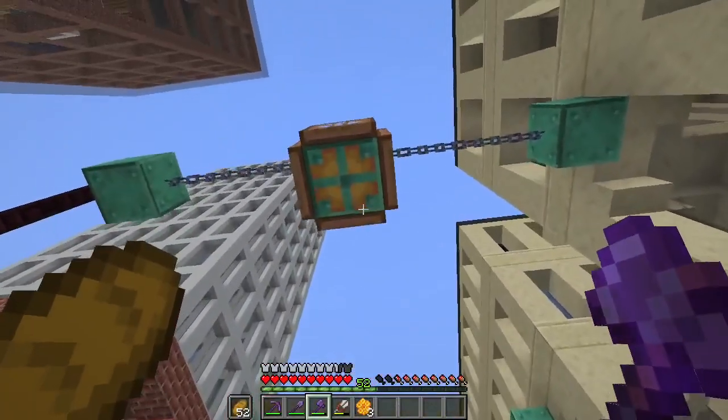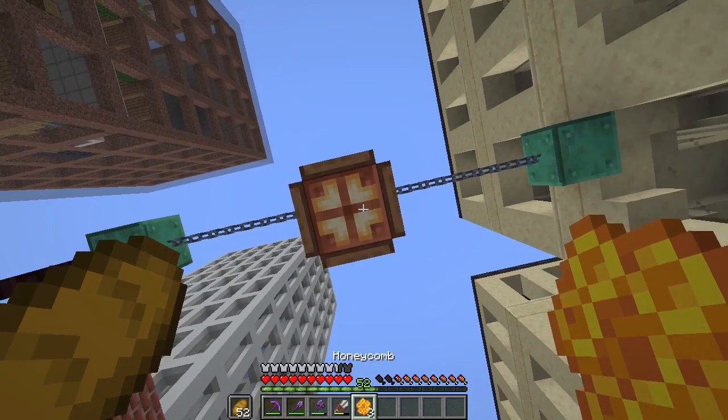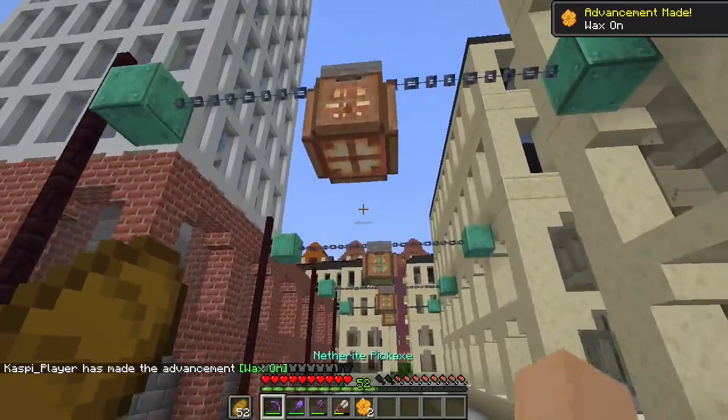So what you can do now is remove the oxidation from these lamps and put the honeycomb on them, and now they won't oxidize anymore.